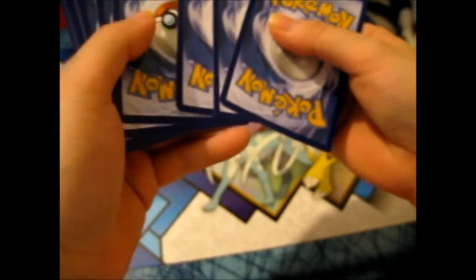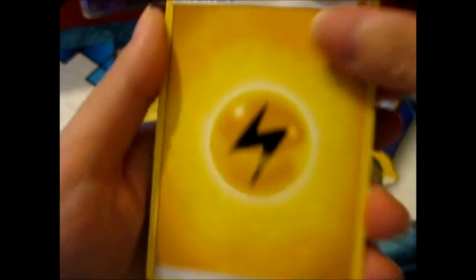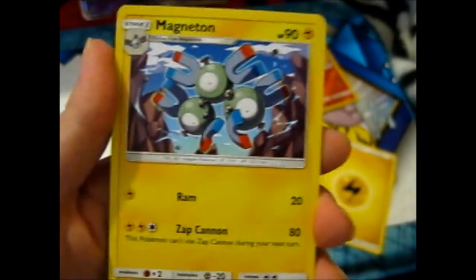Hopefully you get something, because then you get a code — that might be the box code if I don't pull anything good. I might have seen some black in there. Lightning Energy, Electric Energy.